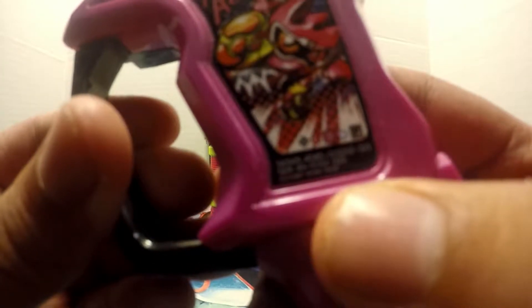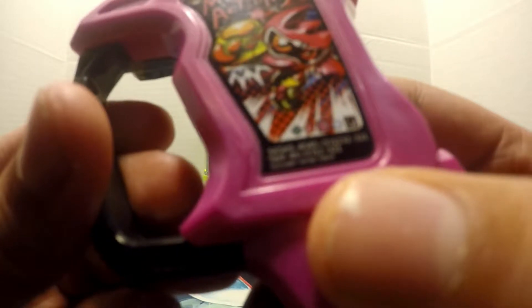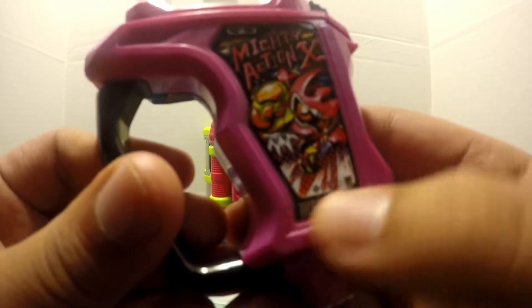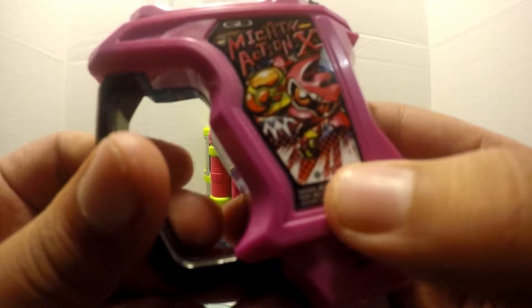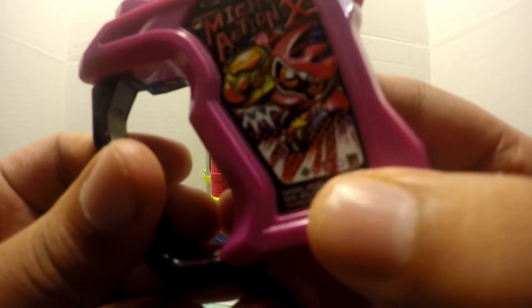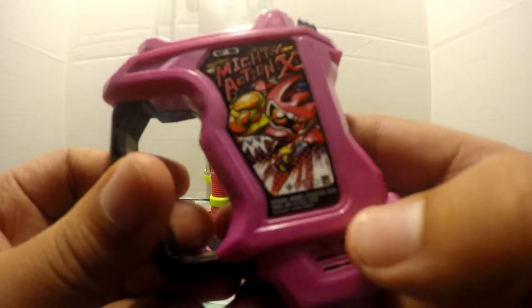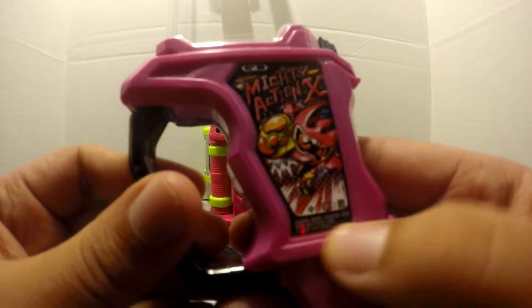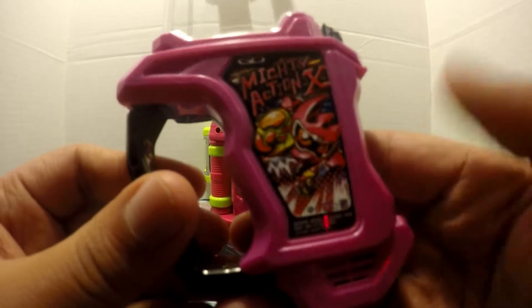I don't think you can see that — I don't think this camera can focus. But there's a bunch of symbols down there. There's a mini GameCorp symbol — you can't see it, but I can. There's a mini GameCorp symbol and like five other games, and then there's a full code down there for some reason.